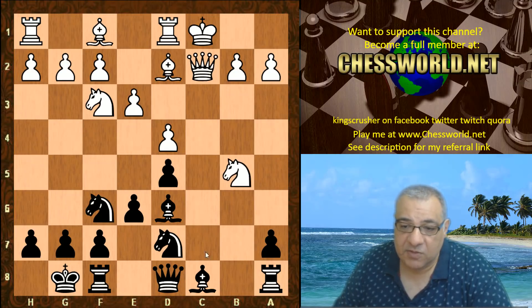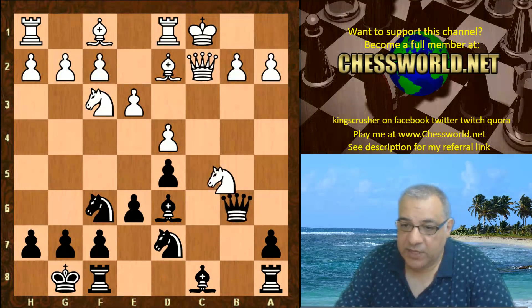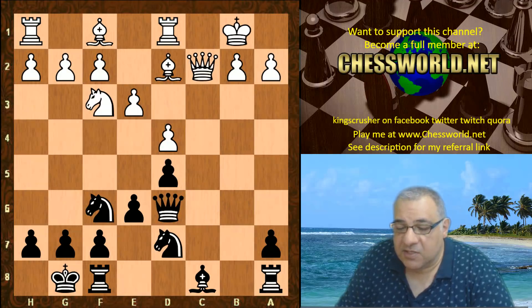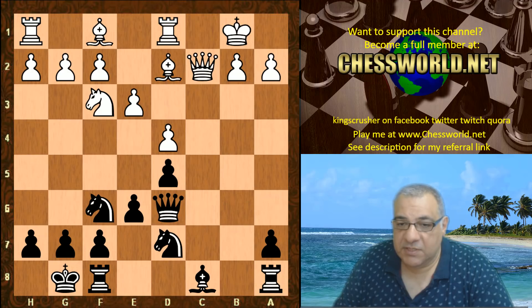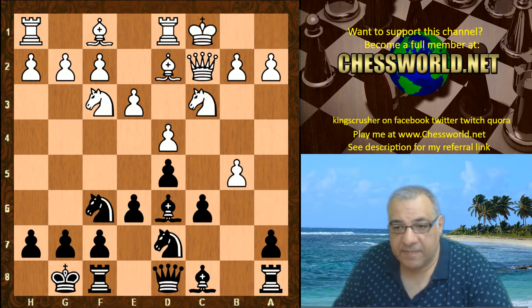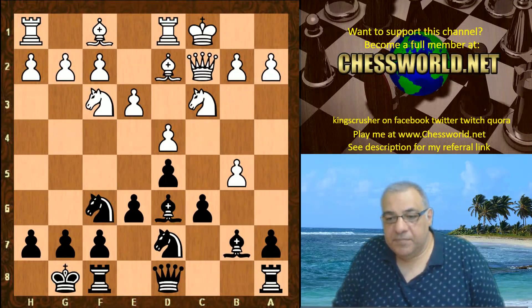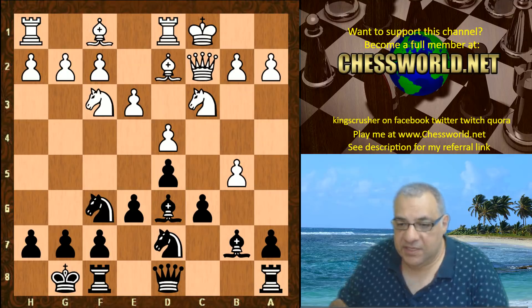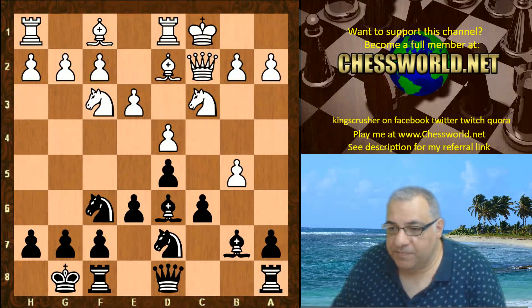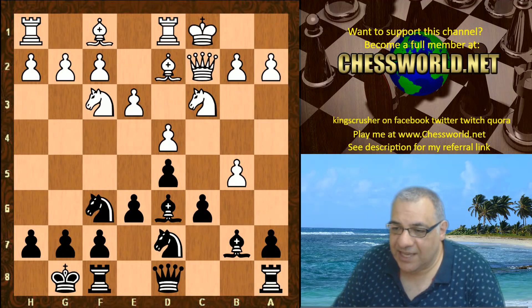If we look at knight takes, as long as white can survive, white could take on d6 and play king b1, and it looks as though it's going to be hard to attack white. Leela's approach is very interesting by playing Bishop b7 — more stuff can potentially be opened up now than on c-takes. With king b1, if white did dare to take on c6, this really helps black a little bit.